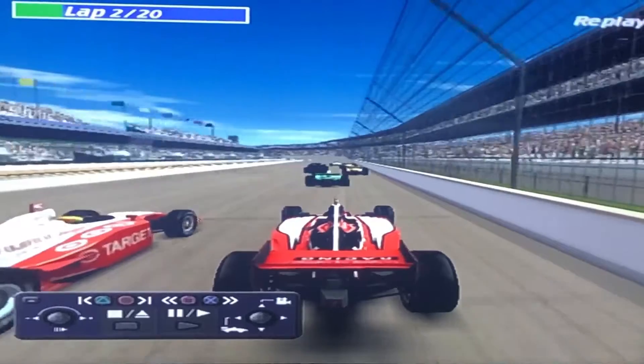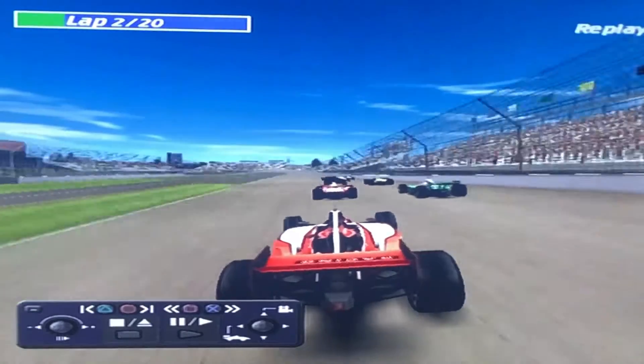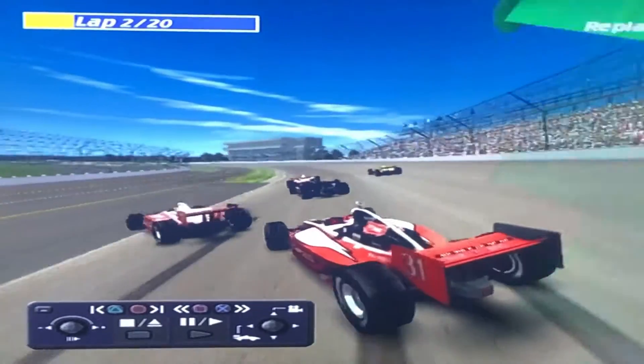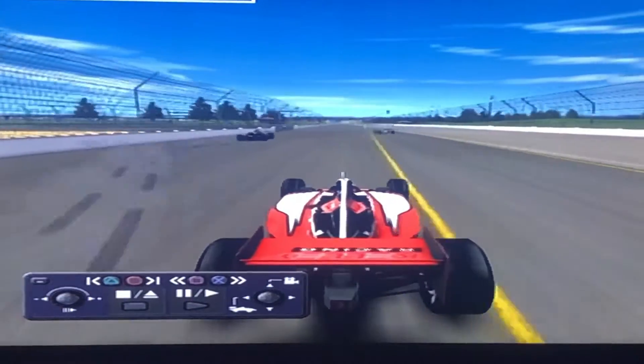Here's Al Unser Jr.'s onboard — he's on the outside of Thomas Scheckter. All this weaving at 230 miles an hour. There's the contact. Is he gonna save it? Nope — looks like he's just got some right front damage.